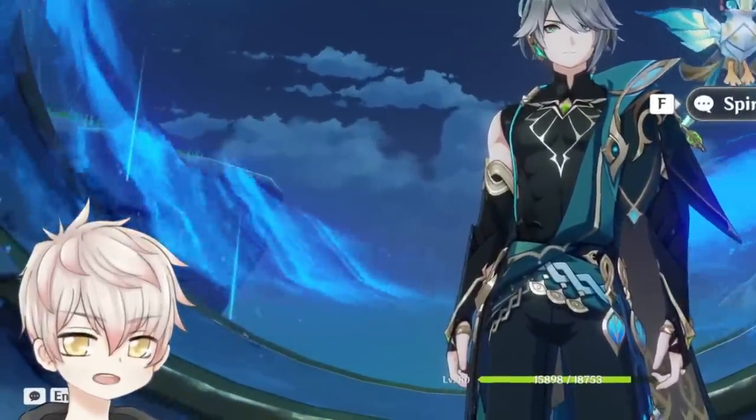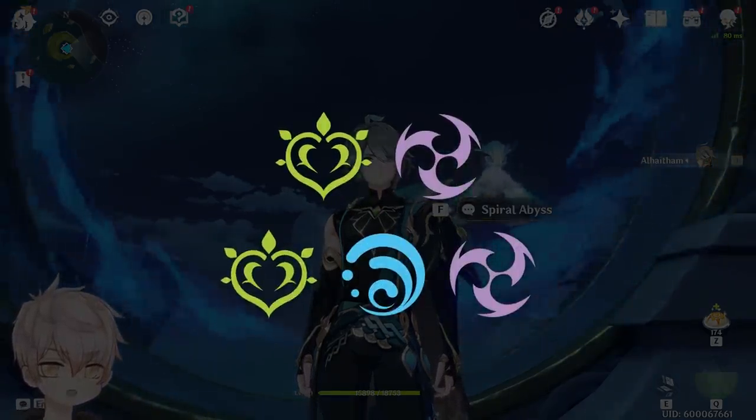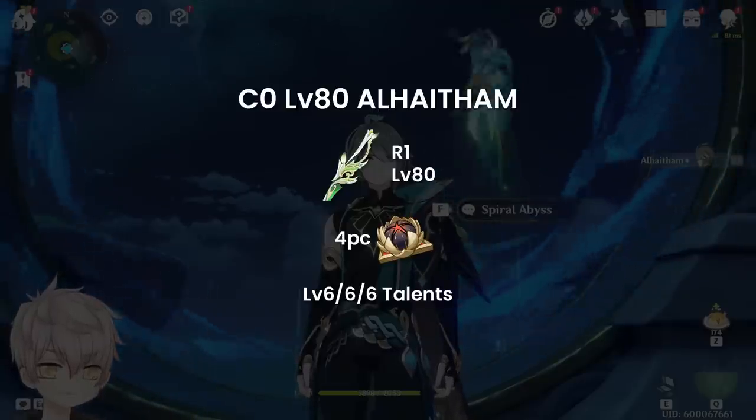Showcase time. Here's Spread Al-Haitham and Hyperbloom Al-Haitham — the two most common team comps you'll see with him. He's Constellation 0, level 80, level 6 talents, 4-piece Gilded, Light of Foliar Incision at R1.